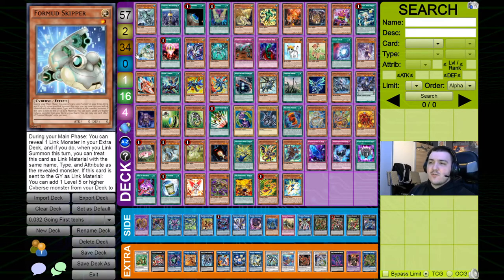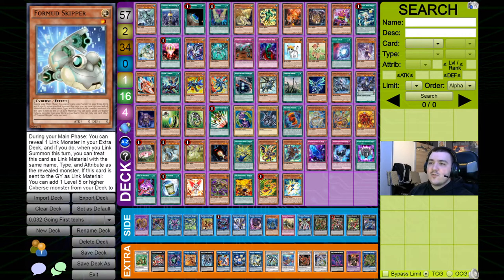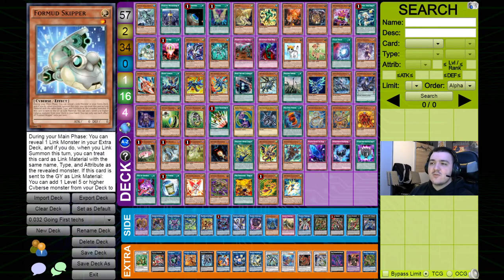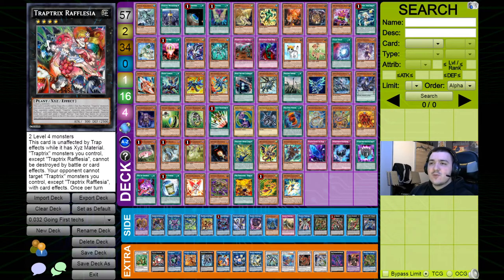The Cybers package consists of Format Skipper, Parallel Exceed, and the Scrypton. Format Skipper can turn into any extra deck monster you have — for example, a Spatha — then be used as link material for Magius functioning as a Crusadia. When it's linked away, you can search a Cybers monster. Searching the Scrypton turns Format Skipper into a one-card combo. If you have additional extenders in hand, you can also search Parallel Exceed and then summon two monsters for free on your next link summon, which is extremely powerful.